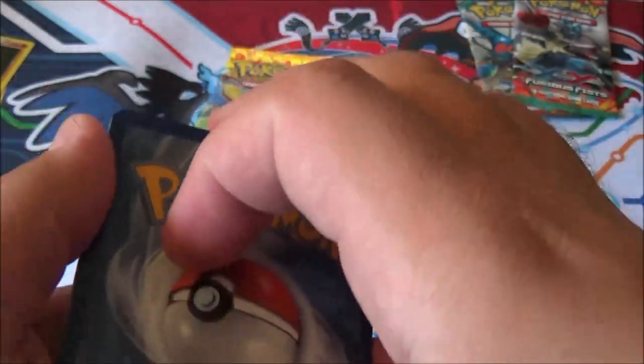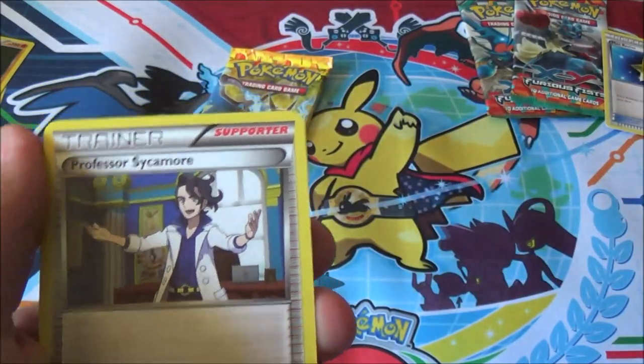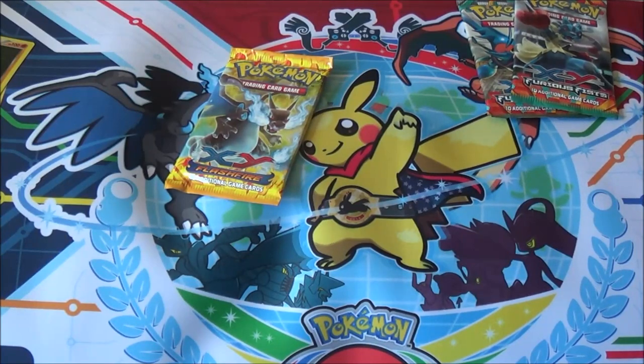Code card — tossing that over there. Come on, EX, I know you're there. So we got Max Revive, Professor Sycamore, and Professor's Letter. Two good trainers and Max Revive.